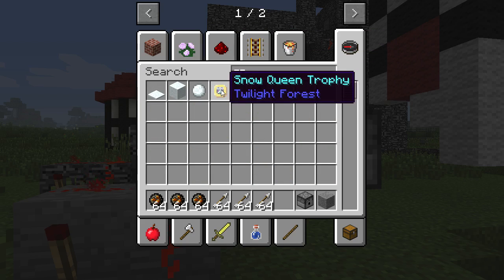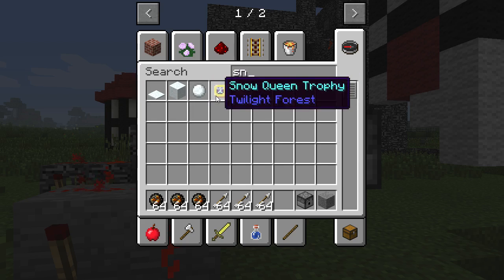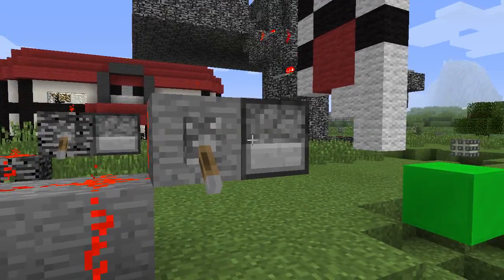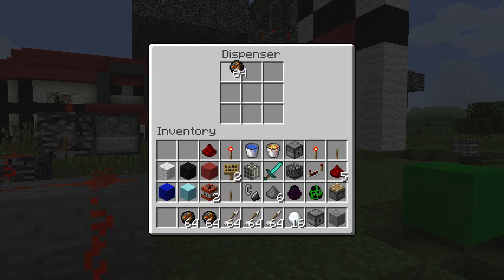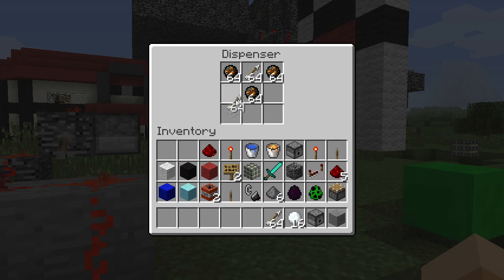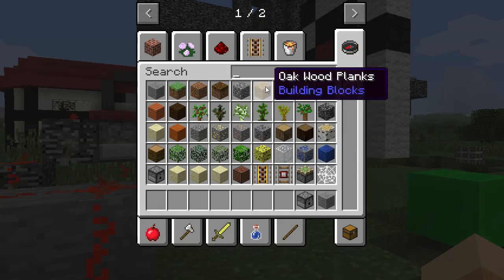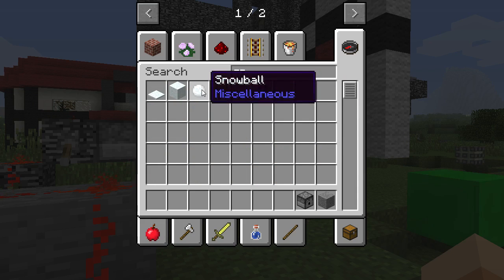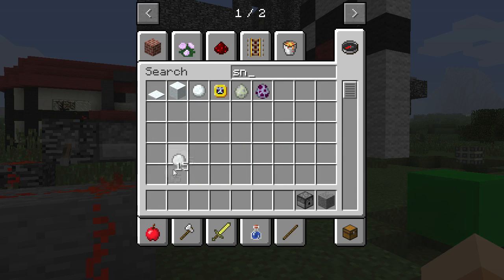I'm gonna try a fourth mod — that's why you see this snow cream trophy. Now I'm gonna get a stack of snowballs. So I put the fire charges in, then I push the arrows in, then I'm gonna put some snowballs in, which I actually need more snowballs because I don't know if I'd have that much room for snowballs.